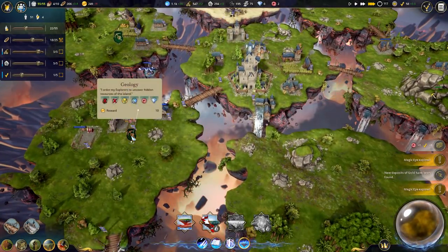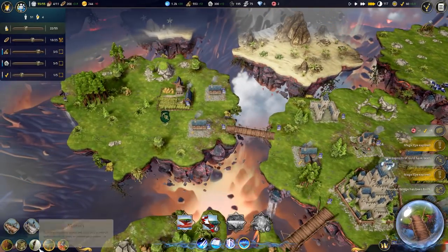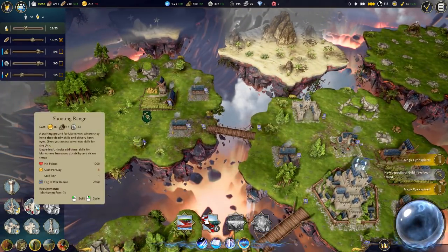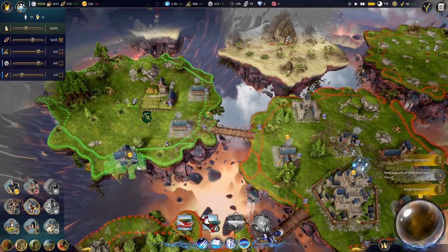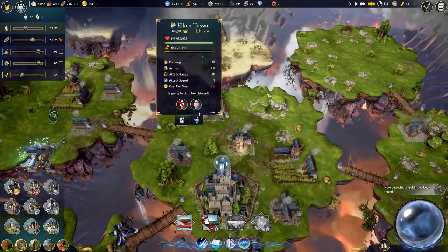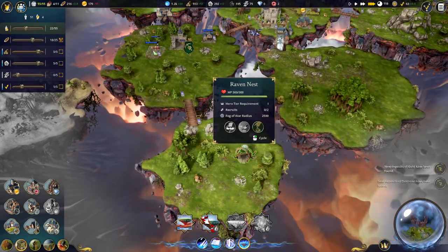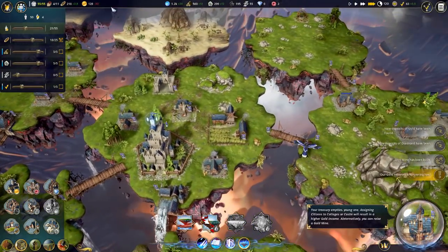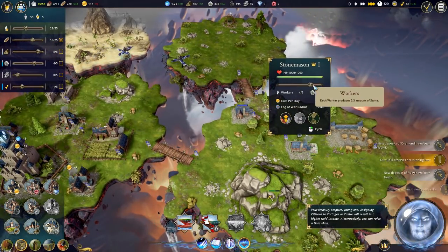It looks like our money is starting to dwindle a bit, which is not great. However we need - oh, so this goes across along the edge too, interesting. Can we make this yet? No, we need a hero tier one. Let's recruit a marksman. We are losing some money at the moment. Let's go ahead and - we have a lot of stone. Let's turn down the production of that a little bit. Maybe we'll upgrade a cottage.